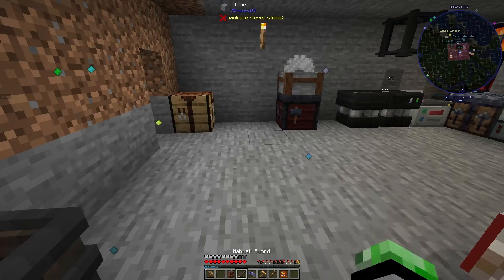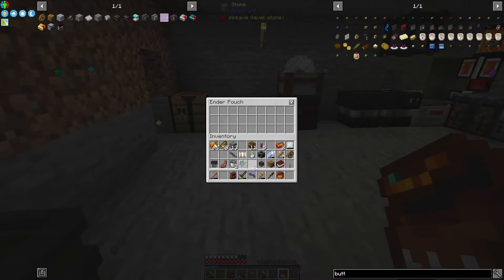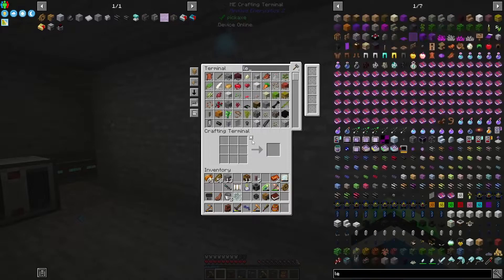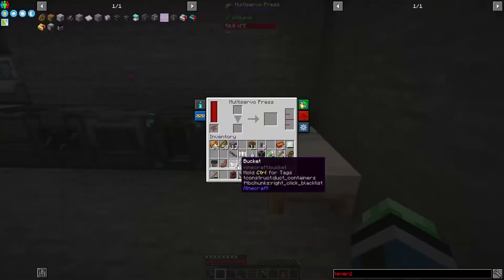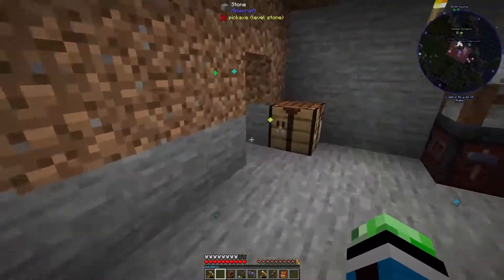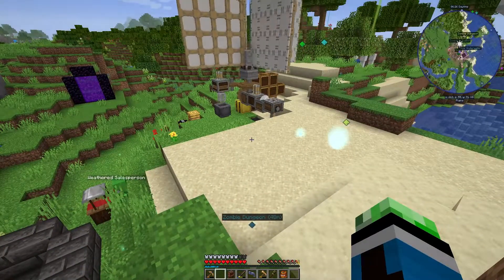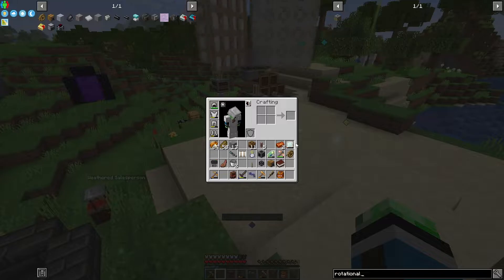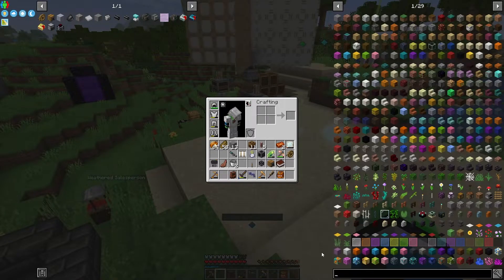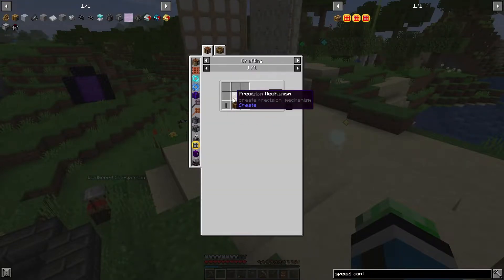Let's empty out my inventory — it's uber full. Wait, I need that lever. Let's go ahead and put the gear die back in here. And now we have a very large stress capacity. I'm going to want a rotation speed controller — it's a rotation speed controller, and it needs a precision mechanism. We're going to need a gold plate with cogwheel, large cogwheel, and iron nugget.